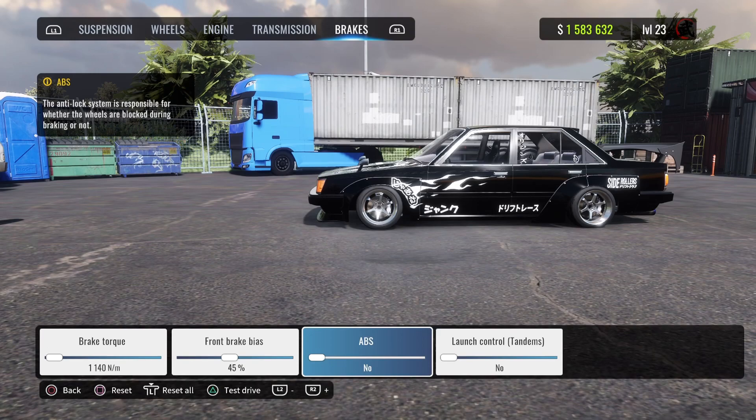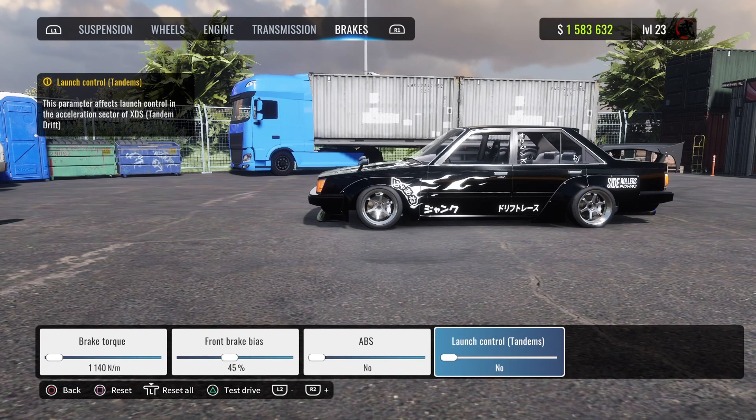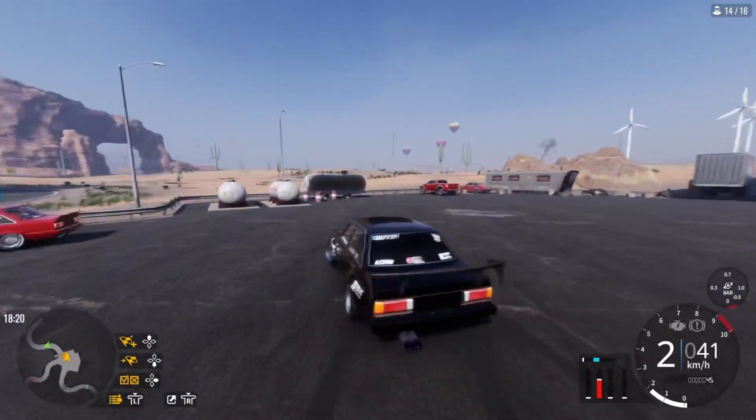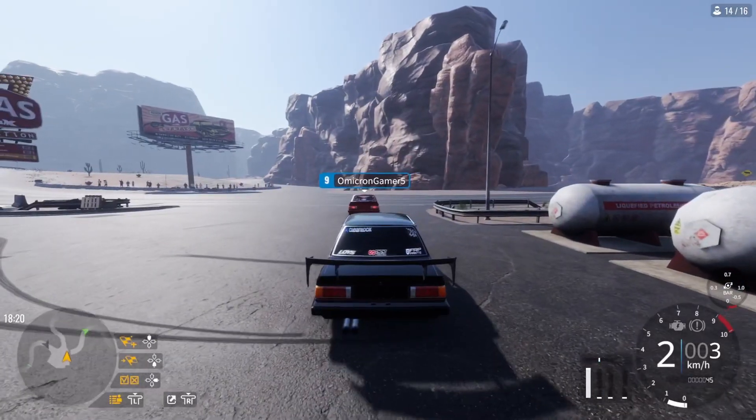No ABS and no launch control either. Let's get into a lobby — hopefully we can get a tandem or something. As usual we are on Red Rock. There's really no other server to be on other than Red Rock to be honest.